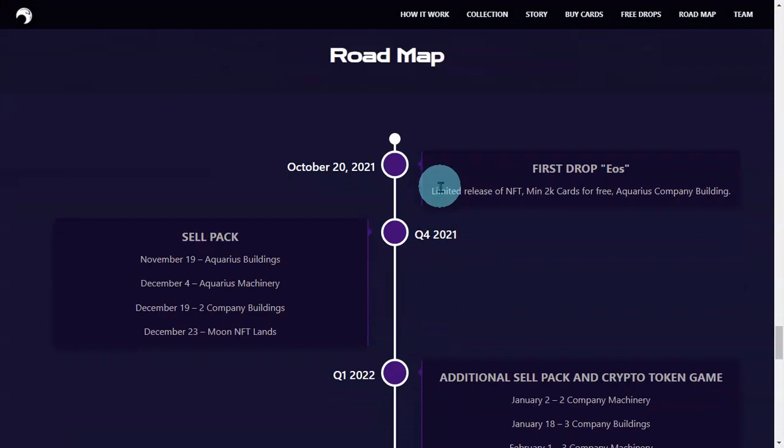The roadmap is the most important — how they are developing their game. First drop: EOS, limited release of NFT, minimum 2K cards for free, Aquarius Company building. Sell pack: November 19th. Watch these dates. Aquarius Buildings: December 4, Aquarius Machinery: December 19th, Company Buildings: December 23, Moon NFT Lands.